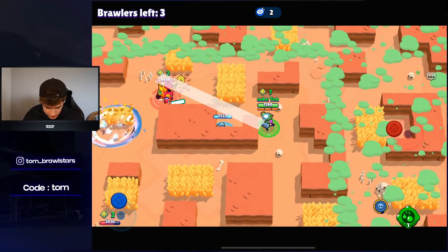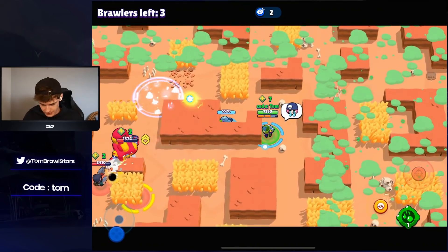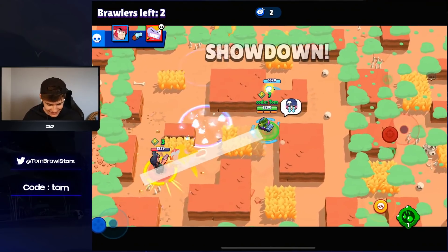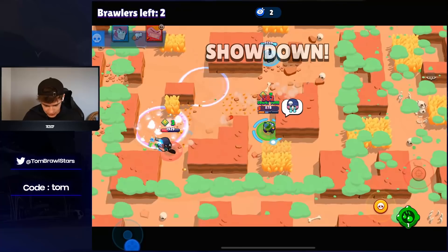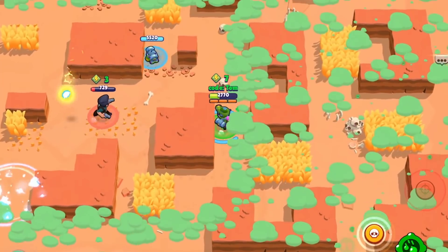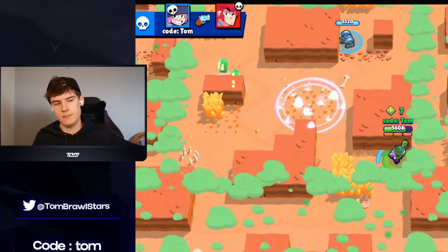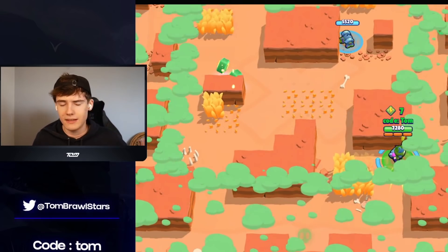This Smuggler Penny skin is actually super nice. Surge over here. I do have some emotes — unfortunately they're not animated. Turret, please just carry! Looks like we're just going to have to kill him anyway. That was a pretty fun game.